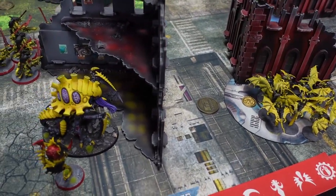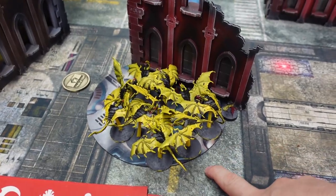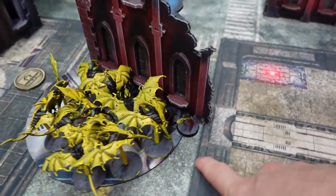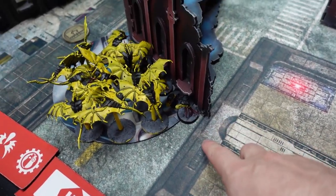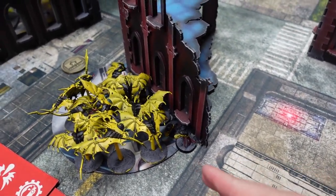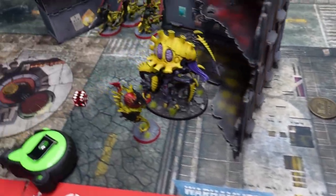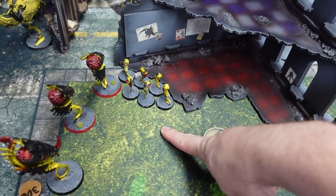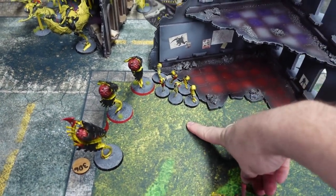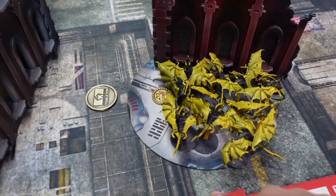At the end of the Tyranid movement phase. Joe is in the Invuln Imperative. Gargoyles came up to plant a banner. He's got five spore mines pre-positioned — technically they generate in the shooting phase from the Biovores but he wanted them set up. Warriors are moving up. Another unit from the Harpies is positioned. Gargoyles have banners going down in multiple spots and now we're heading into psychic.